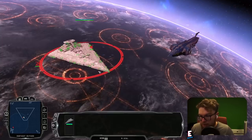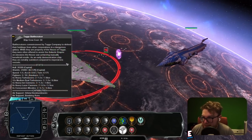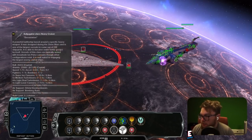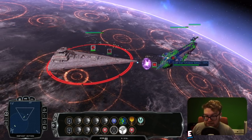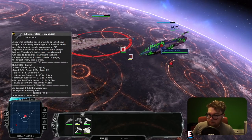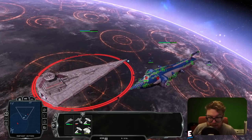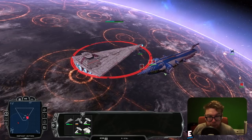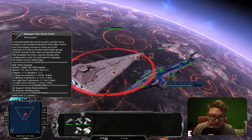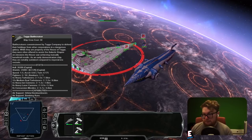Our third battle: the Subjugator-class heavy cruiser against the Tag Battlecruiser. Both have similar stats — hull is 26,200 on the Tag and 26,432 on the Subjugator, and shields are pretty much identical. We've already taken two hits from the super ion cannons on that ship. The Subjugator is spawning only one fighter and one bomber, so nothing compared to the Tag Battlecruiser spawning four times more.